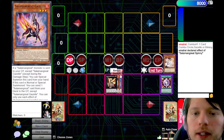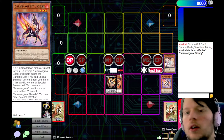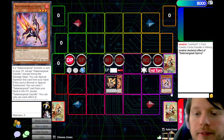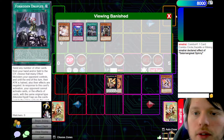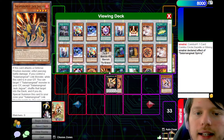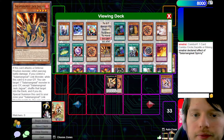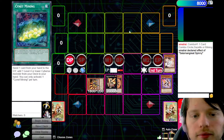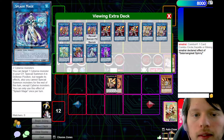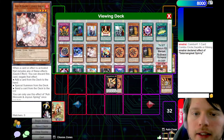With Mirage Stalio on the field, you detach to activate its effect to Special Summon a Salamangreat out of the deck. We are going to detach Gazelle — why Gazelle? Because we plan to add it back to our hand later on. We are going to Special Summon Jack Jaguar. Then, after we Summon Jack Jaguar, we are going to link it off into our Link 1 — Salamangreat Baelynx. On Summon, we get to add Sanctuary from our deck to our hand.